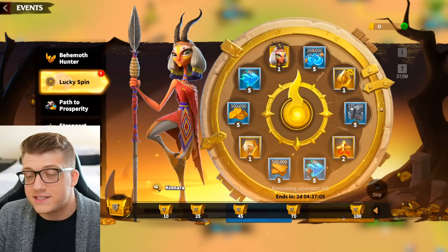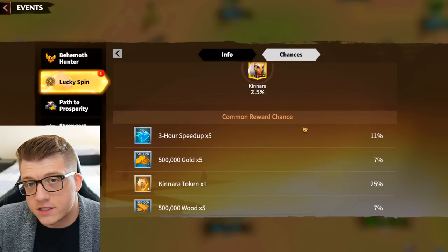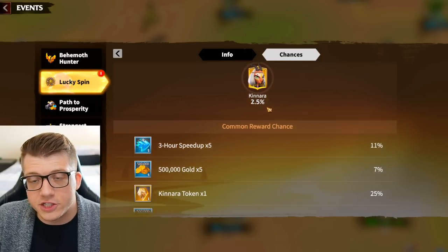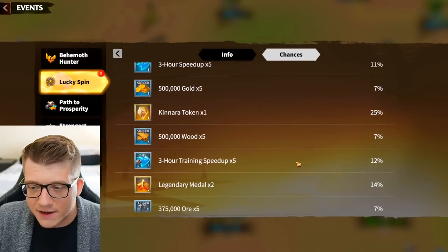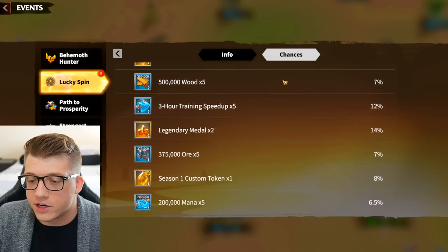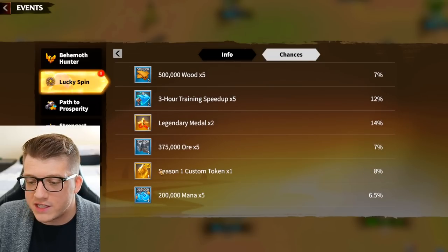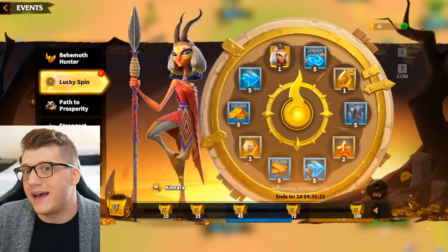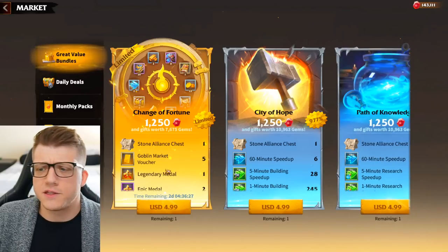Overall this is very similar to the Rise of Kingdoms wheel with just a couple of improvements and better rewards. A full summon of Kenara is a 2.5% chance, but you're guaranteed one after 50 spins. There's a 25% chance on any spin to get Kenara herself, and an 8% chance to get the universal Season 1 custom token. So overall this is very familiar to the Rise of Kingdoms wheel but actually better.